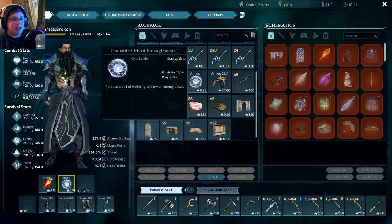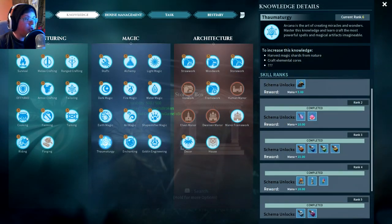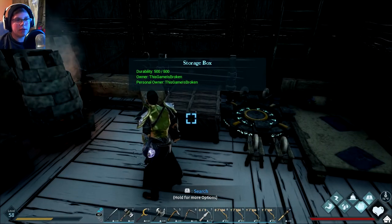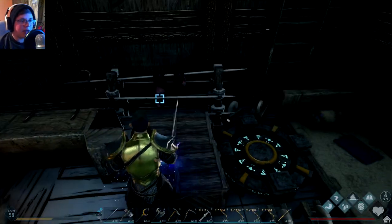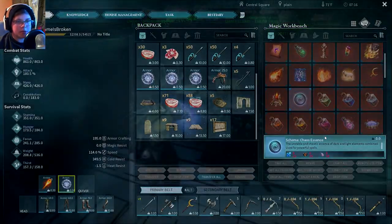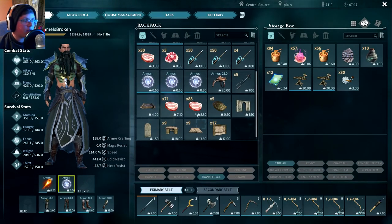We're going to use the Orb of Entanglement that we used on the griffin. I did manage to make a Nidhogg saddle — to do that I had to get to rank eight on riding. I made over 200 saddles just to level that up, and I went farming for hide for like two to three hours. The hardest thing to make was the orbs, but they just take a lot of farming. We've got everything.